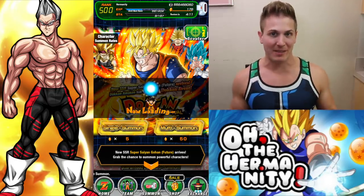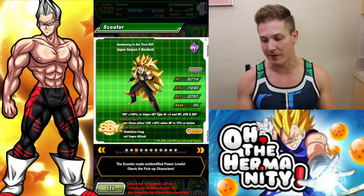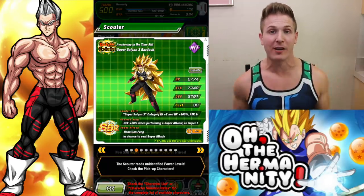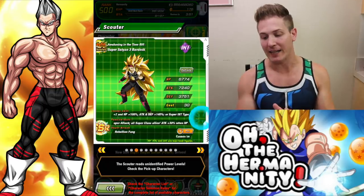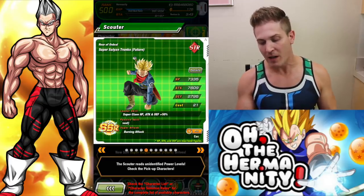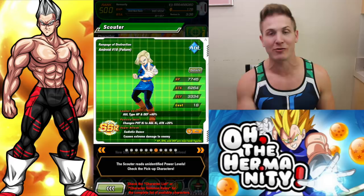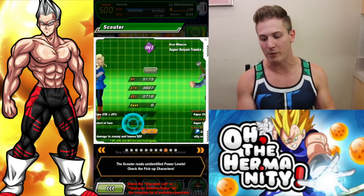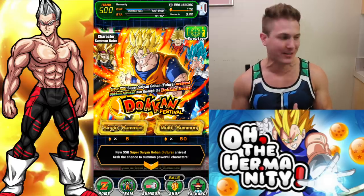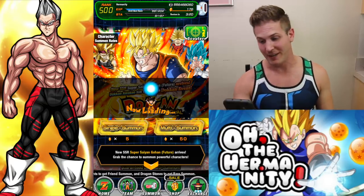We've got some good units we can pull on this banner. Of course we have the new future Gohan, we have a TEQ Vegeto who I need dupes of, we have Bad Ox Super Saiyan 3 who I don't have any dupes of — that's why I'm rocking my Bad Ox top to persuade the Dokkan gods. Then we have this future Trunks I need dupes of, the STR future Trunks, and Android 17 who nobody really wants, and Android 18. We're gonna hit three multi-summons and go from there — spirit bomb luck, let's go!